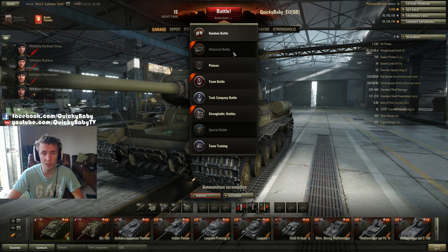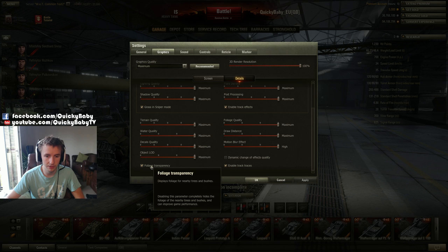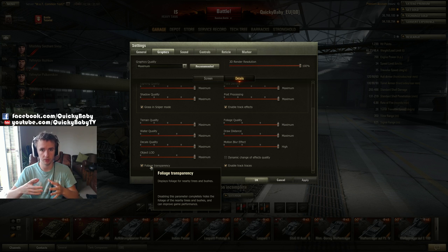There is also a new foliage transparency option as a performance fix. If you disable it, instead of the bush going transparent when you get within a certain distance, it will be completely hidden. I've played a few games on the test server and found that with this disabled it's quite tricky to tell if you've actually gone through the bush when trying to use it for camo rating. Nevertheless, for players struggling with performance in high-foliage areas, disabling this might improve your game.